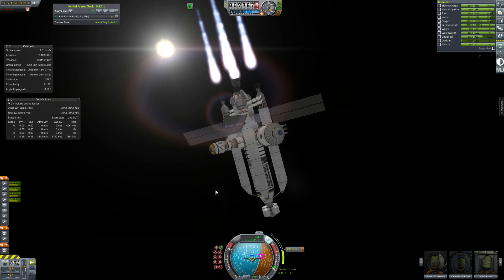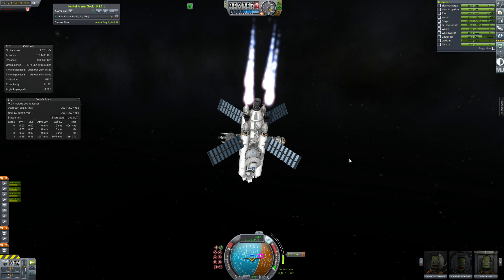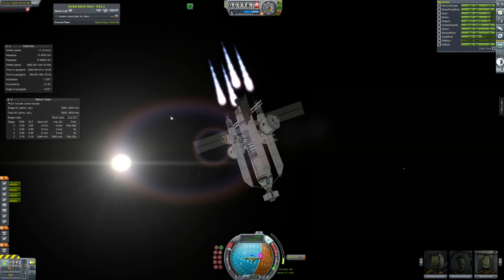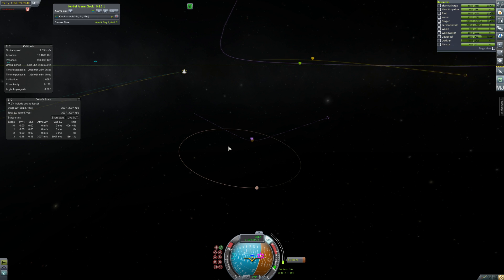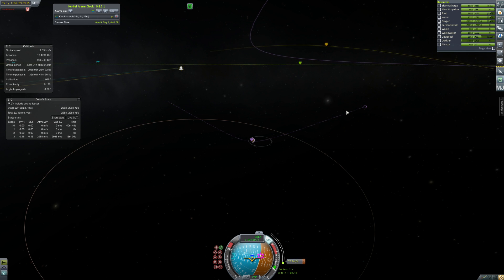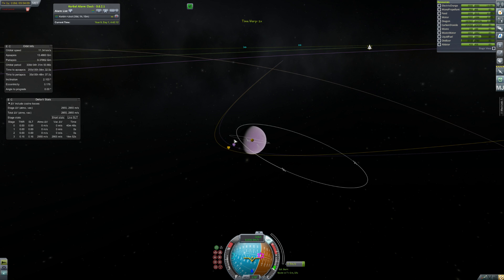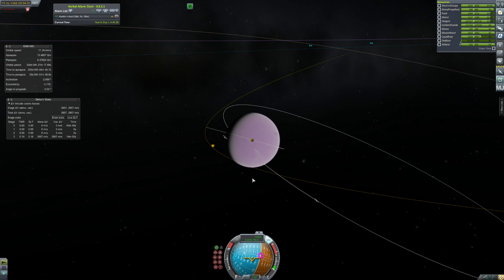The big booster engine is of course out of fuel — that's just used for escaping Kerbin. It's actually surprisingly easy to escape Eve. We should have more than enough delta-V to get home. I checked earlier — I do have enough life support as well. The Eve to Kerbin transfer window is in about a year and a half, but we do have enough life support for this whole mission. Everything is still good.